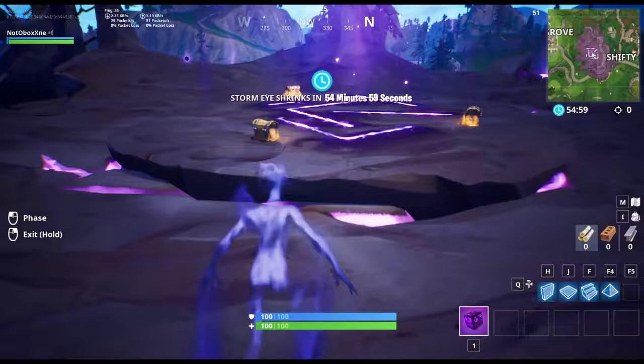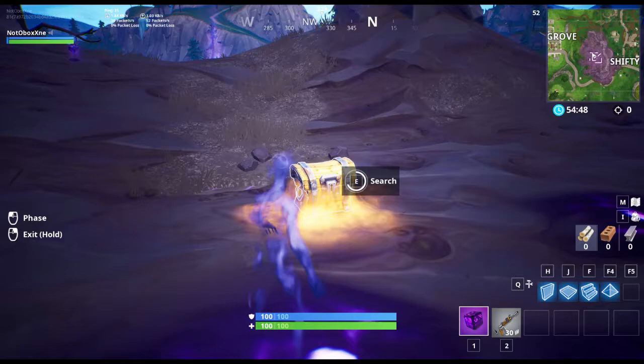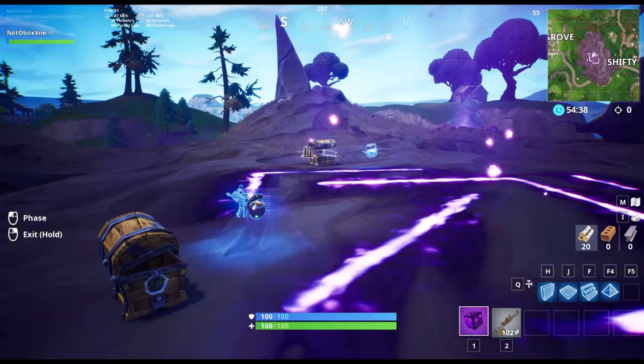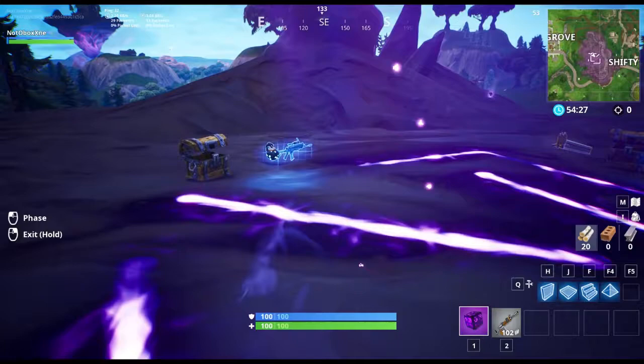Next you need to open this chest first, take that burst assault rifle, then come shoot this chest three times. Before that you have to open it, then open this chest — stand right there and take it. You've done it correctly so far: AR bullets, metal, a shield, big shield potion, another set of AR bullets, wood, grenades, a green AR, and there should be a scoped assault rifle with a boogie bomb.